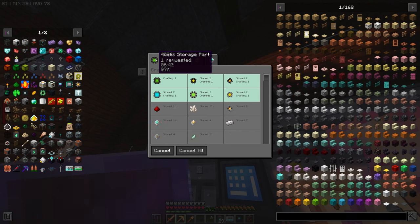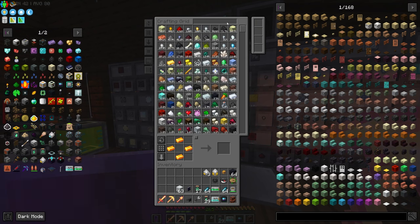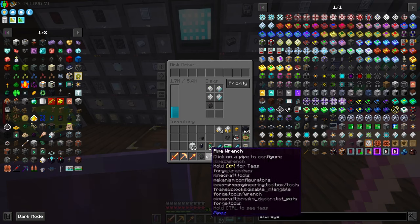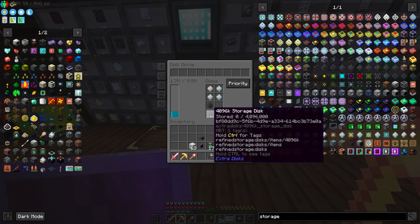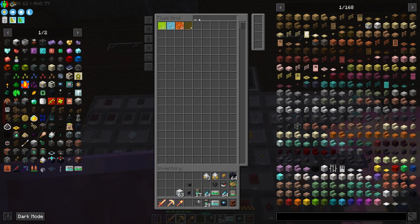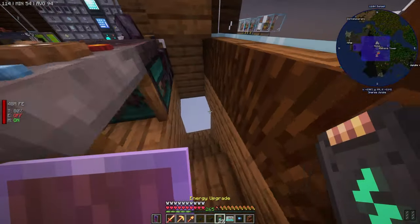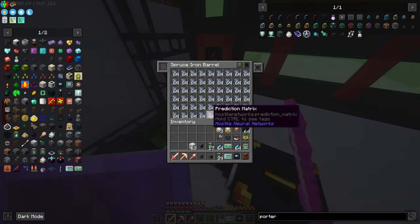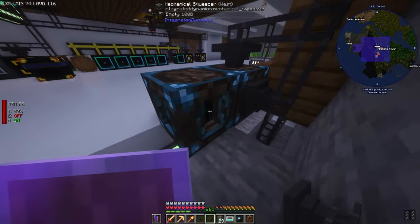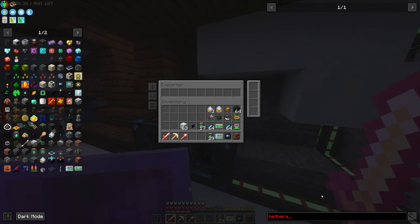90, 95, 100 percent — very nice! Now that we have that storage part done, let's go ahead and make the 4096k disk. This will give us a lot more headroom for item storage, which we really really needed. We're doing good on fluid storage still. Now we should be able to make our exporter. Let's turn this back on to items so it continues working. Let's put the importer back here and tell it fluids. This is working on netherrack.